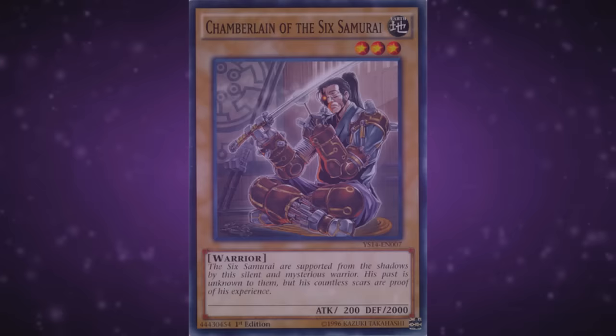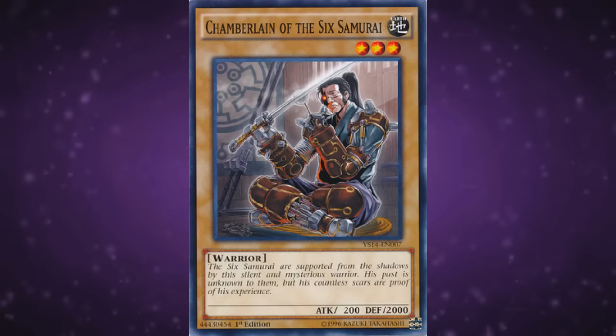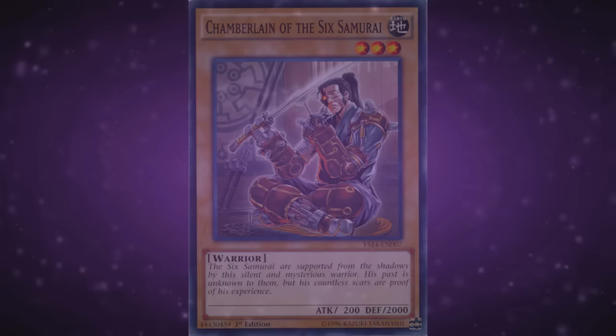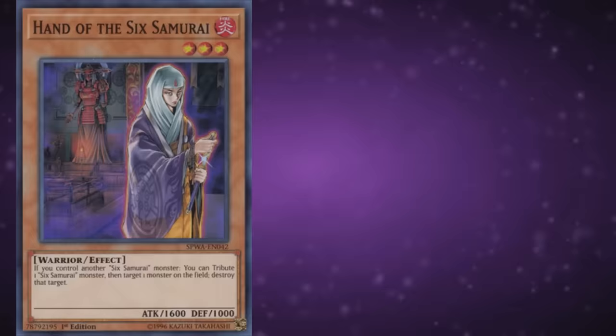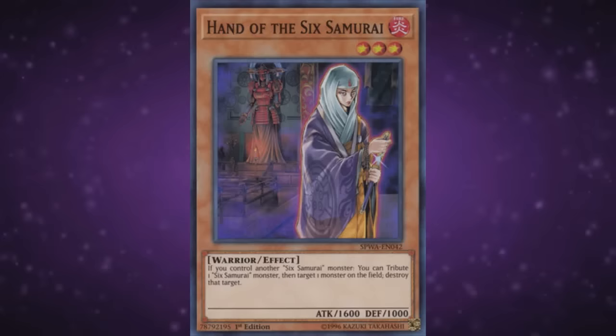Chamberlain of the Sixth Samurai is just a guy with 2,000 defense and 200 attack — that fat ass can probably be put to good use somewhere, but definitely nowhere near a Sixth Samurai deck. Bridging the gap between the original lineup and the synchro era, we have Hand of the Sixth Samurai. It's a level 3 with 1,600 attack and 1,000 defense, and if you control another face-up Sixth Samurai monster, you can tribute one Sixth Samurai monster to target one monster on the field and destroy that target. Much like the majority of the old lineup, this one is not worth discussing further.